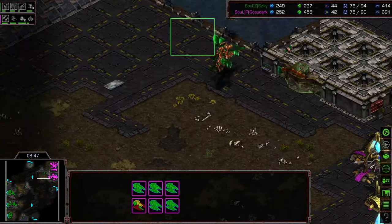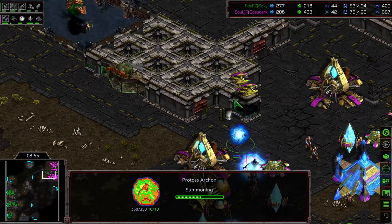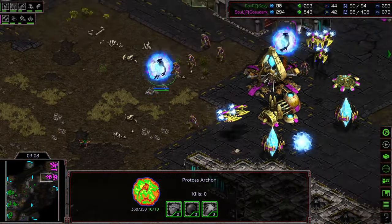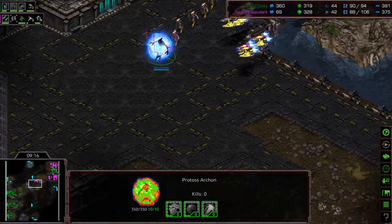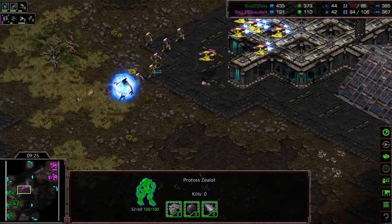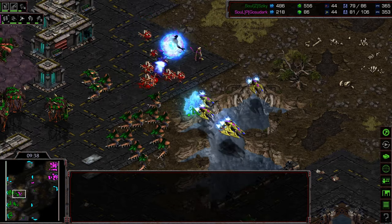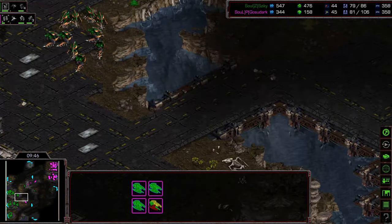Mutalisks engage the Corsairs — the Corsairs are able to chew into them, and it looks like they dodged pretty much all of the Scourge. There's also an Archon that was morphed on the front — two Archons being morphed on the front. This is an interesting play from Gosudark. Is he going to move out with these Archons, do an Archon-Zealot push and try to force a lot of Zerglings? Archons should be able to protect the Zealots. An Overlord goes down, putting Ziki in the red. Another Overlord is getting pressed. The Hydralisks are engaging, bunching up — but this has allowed the Corsairs to pick off a couple more Overlords.